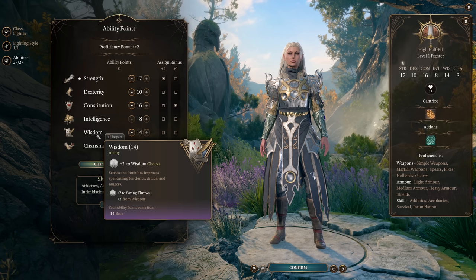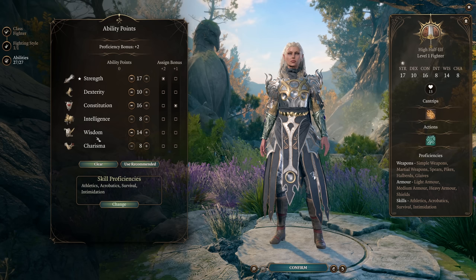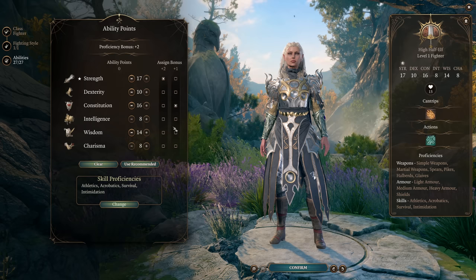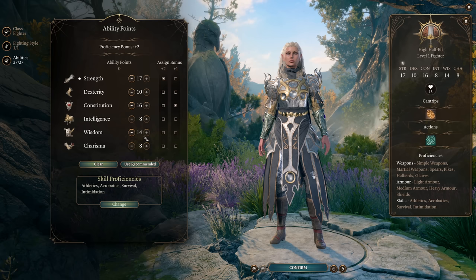14 Wisdom will be plenty to allow us to cast supporting druid spells. We won't have very good spell DCs so you won't usually be using offensive druid spells, but the supporting druid spells are very powerful. If you want a build variation, you can use elixirs or the Gauntlets of Hill Giant Strength, drop Strength to 8, take Wisdom up to 16, and put your level-up feats into Wisdom to have 20 Wisdom. Unfortunately you can't get really high Wisdom, Constitution, and Strength all at once without elixirs, but that is an option.